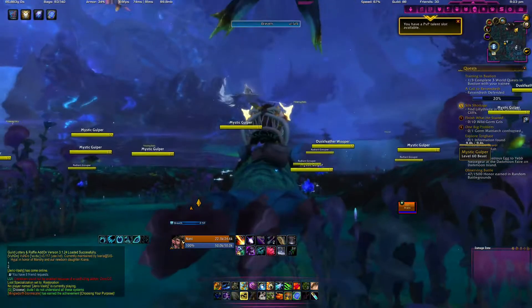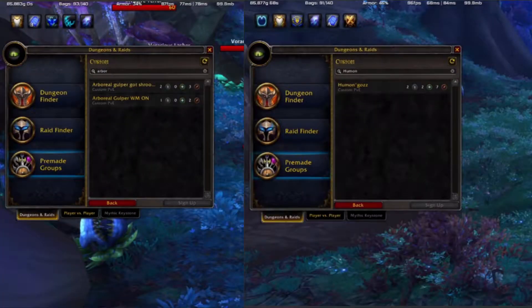There's always a group running, so if you just search for Homingaz or Arboreal in your group finder, you can just join them.